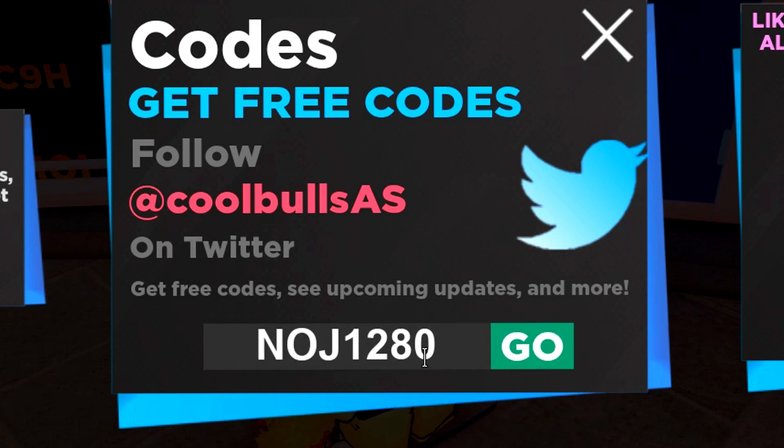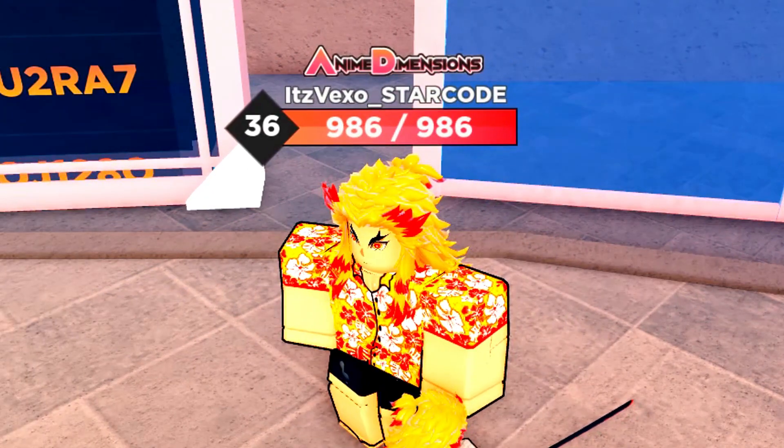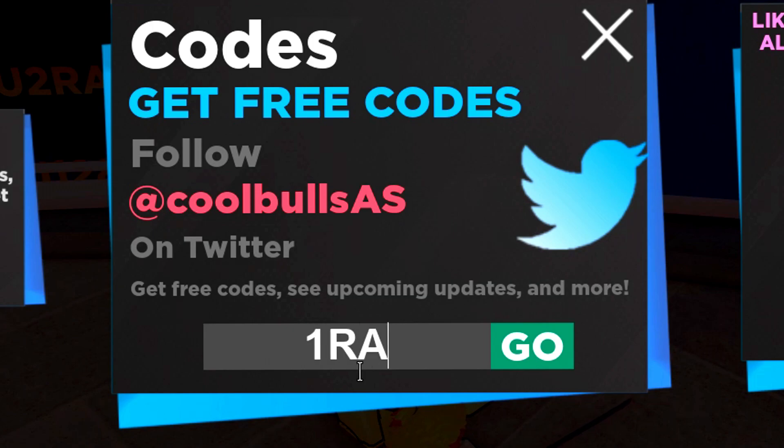Entering NOJ128 - oh, I spelt that wrong. That is a working code, that's literally how you spell it. Oh never mind, I spelt it wrong again. This is the code just like this - make sure it's the letter at the end of that code or else it will not work.